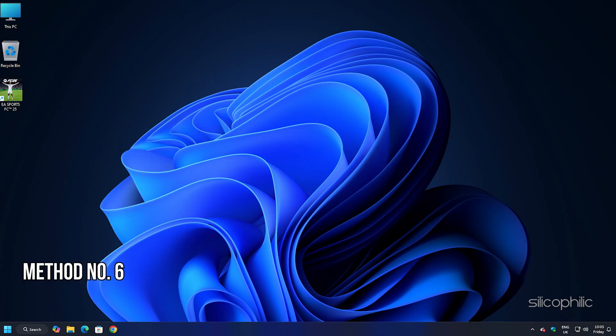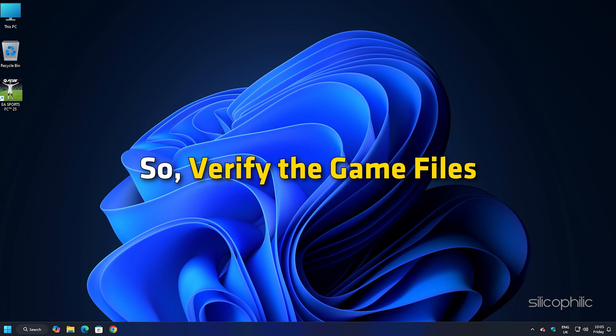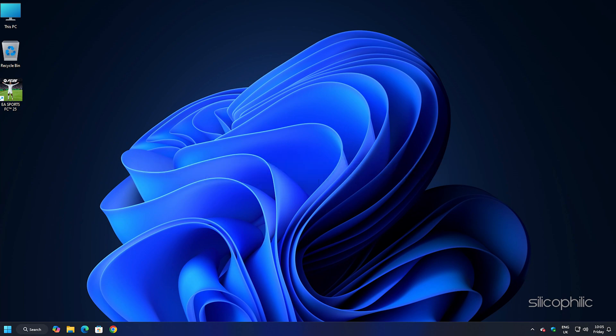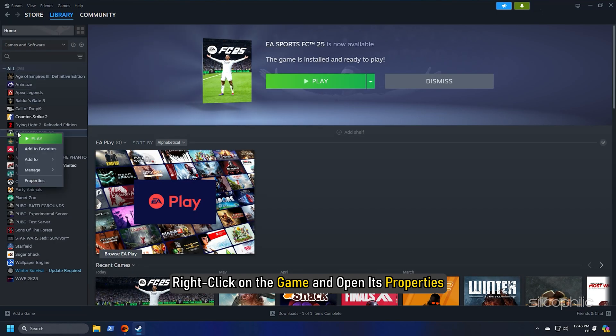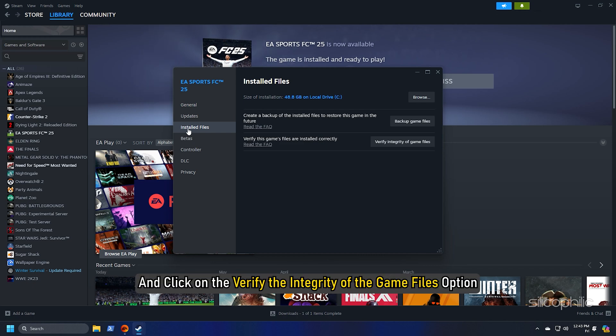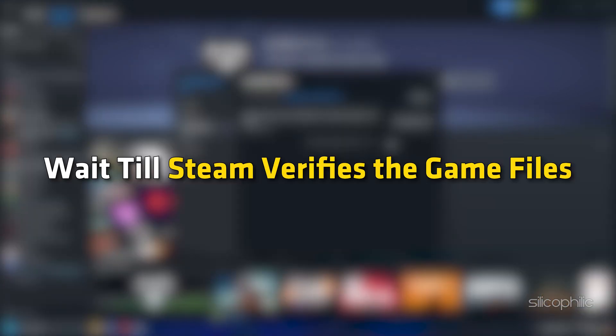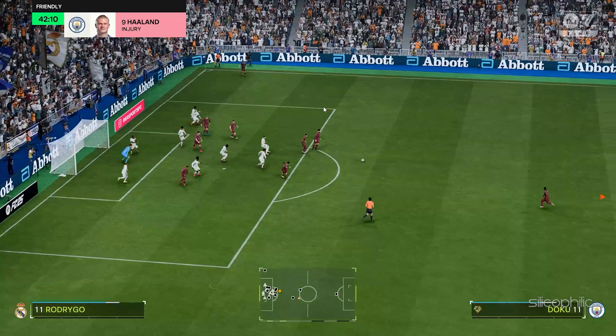Method 6: Verify the Integrity of the Game Files. Missing or corrupted game files can also cause issues like this. To verify game files from Steam, head to the Library, right-click on the game, and open its properties. Go to the Installed Files tab and click Verify the integrity of the game files. Wait while Steam verifies and downloads any missing or corrupted files. Once done, launch the game and check.